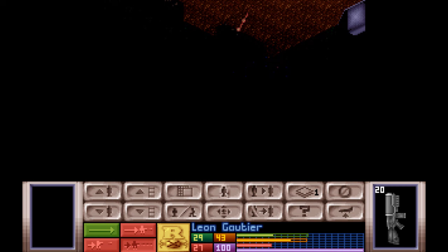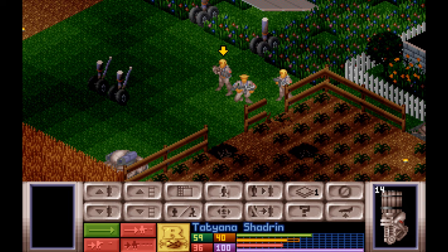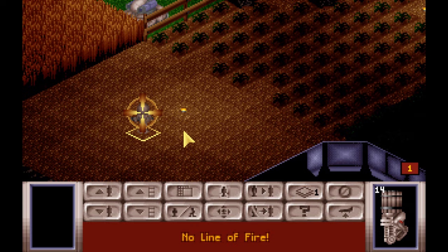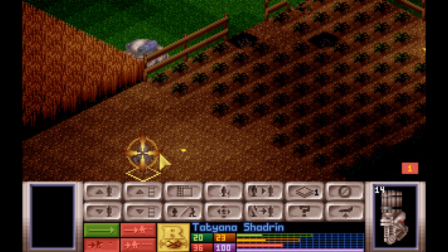My guys are pretty horrible shots early on, but as they level up and become sergeants and so on, their aim will improve. That makes it all the more important to keep experienced soldiers alive. You want to send rookies to the most dangerous spots, and the only way they level up is if they actually kill an alien — so you might want to spread kills out and make sure all your guys get at least one. You also have to consider your angle of fire; sometimes a little wall or something will obscure your shot. This adds to the enjoyment of the game, being able to think about all these things.